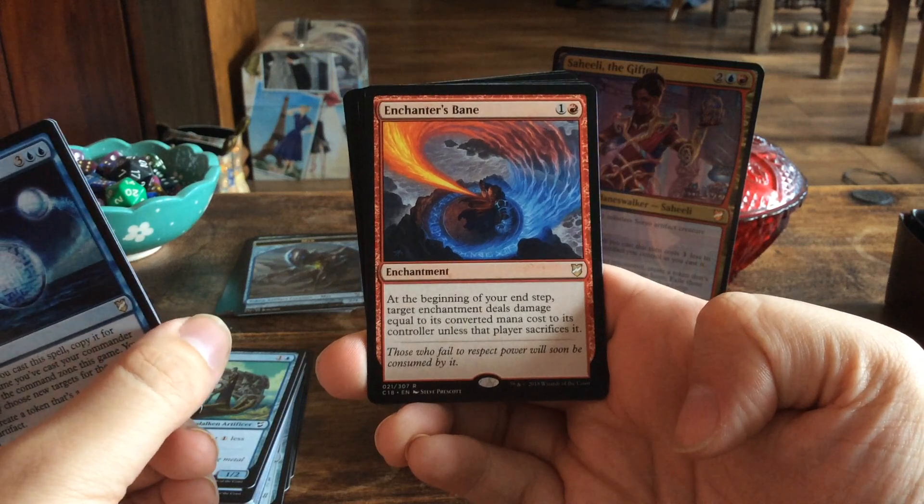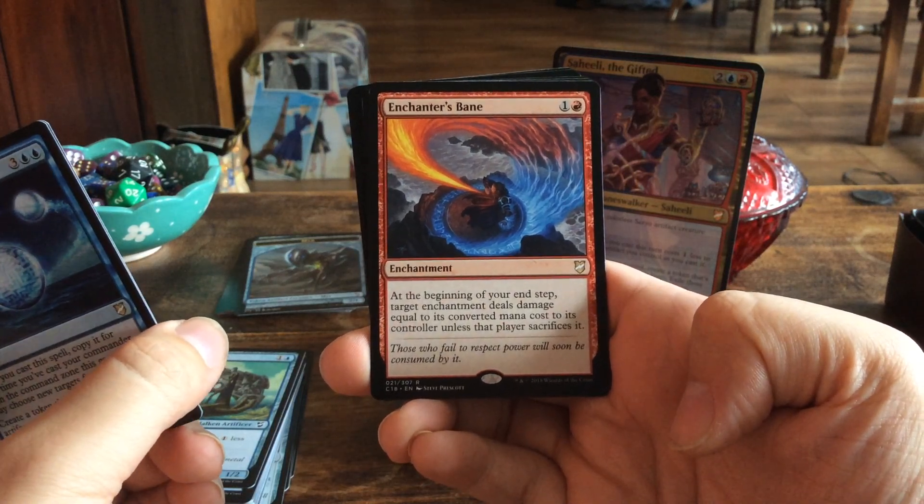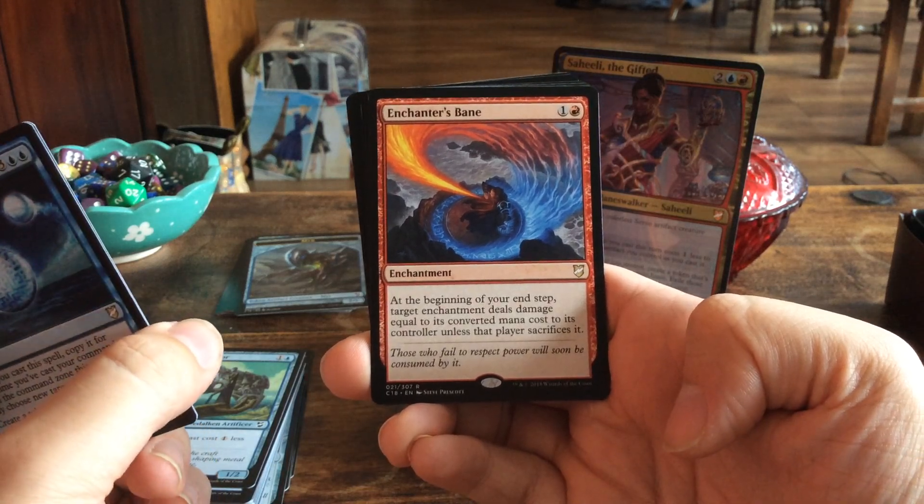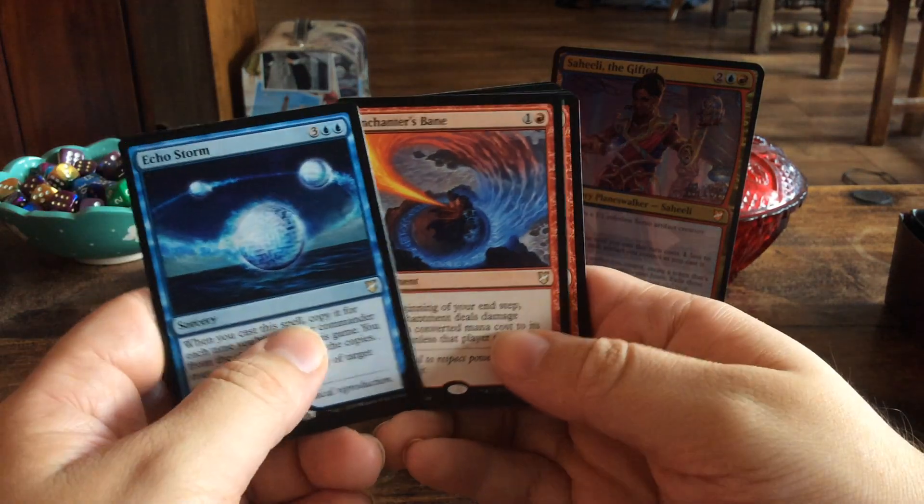Enchanter's Bane — for two mana, an enchantment. At the beginning of your end step, target enchantment deals damage equal to its converted mana cost to its controller, unless that player sacrifices it.